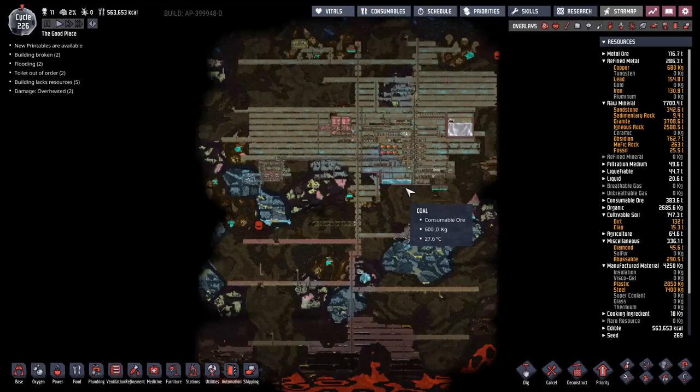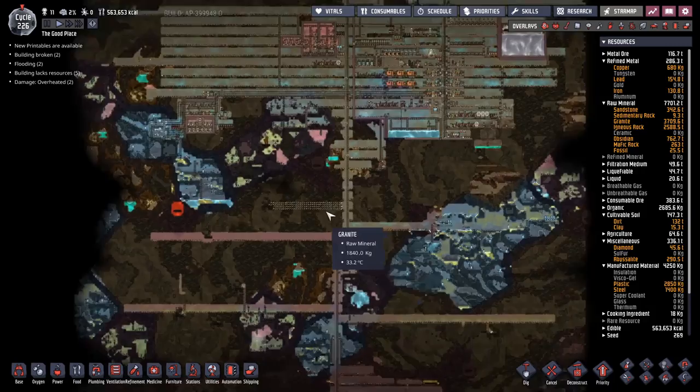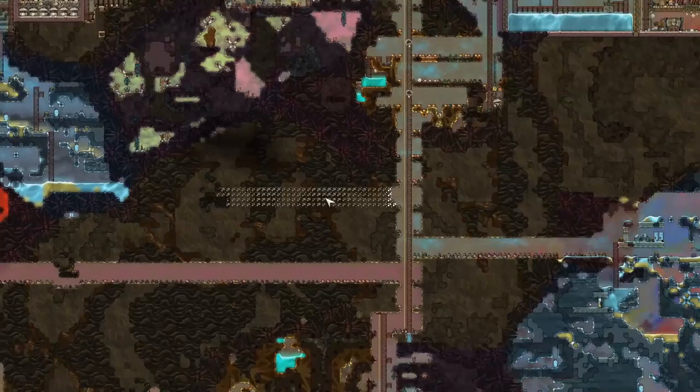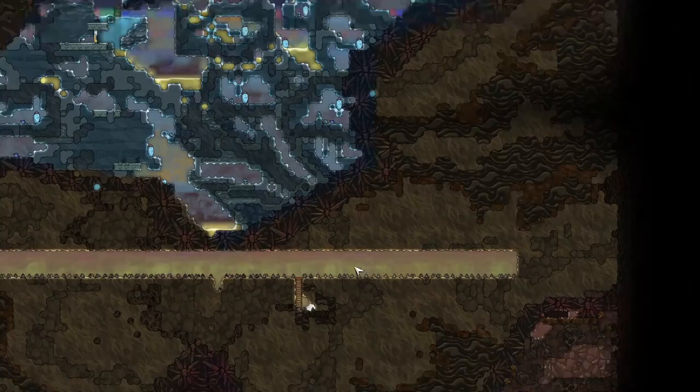We're back with Oxygen Not Included, maximum difficulty on Badlands with care packages. It was pointed out in the comments that I completely missed a vent geyser last episode. There's also another one down here, but that's a volcano — you can tell because it's surrounded by igneous rock. There's one over here as well, same thing — so we've got plenty of volcanoes to play around with.